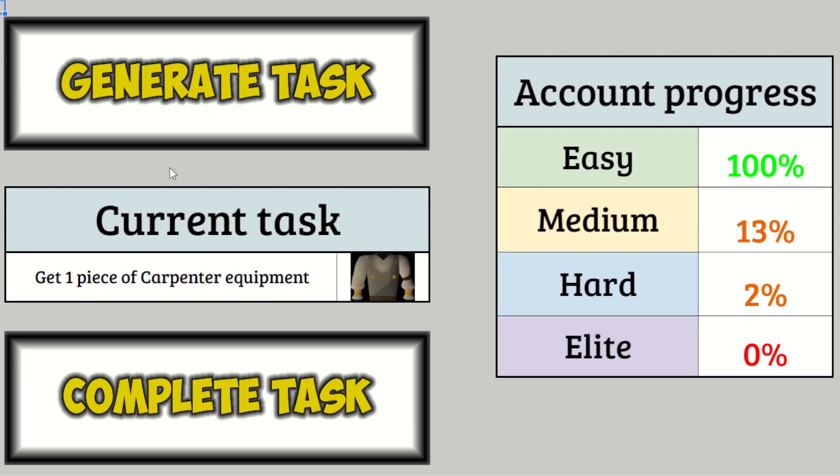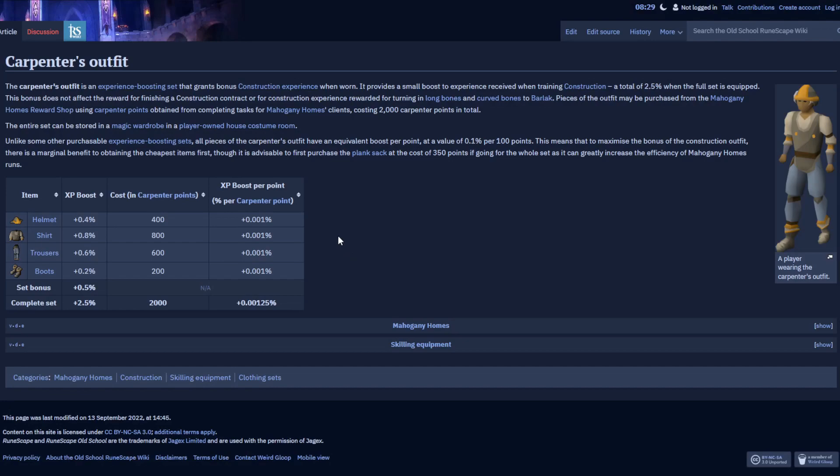Carpenter equipment — oh, Mahogany Homes. This should be pretty quick because I already did some of this, so I have some points saved up. More construction training. You get the outfit from Mahogany Homes — it's the construction experience boosting outfit. You just pay points and get the outfit, easy as that. The boots are at 200 points, so it'll probably be the thing I buy first. I think I might actually be kind of close — probably in the 160-ish point range, so this shouldn't take too long at all.